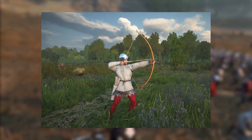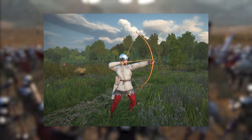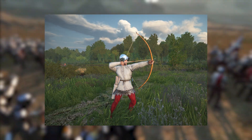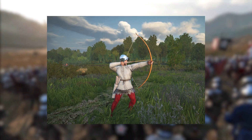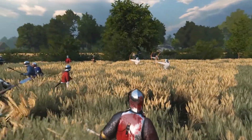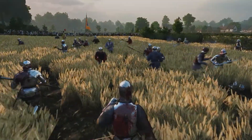Here we have some screenshots of the archer class and how they might have looked in the late 1400s. Carrying a sword and a buckler, which in essence is a small round shield mainly used for close combat. Because it is a much smaller and more manoeuvrable shield, it can be used more offensively.